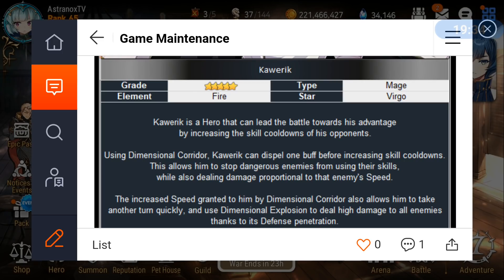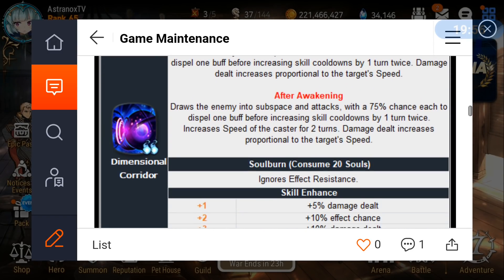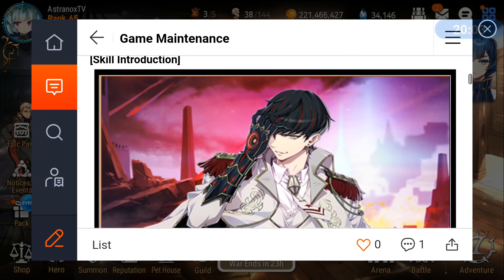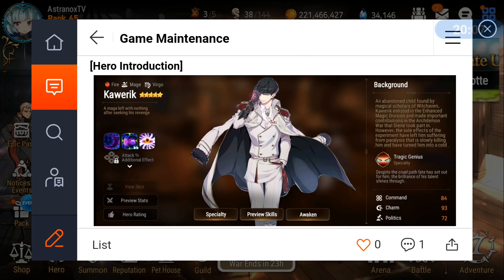You definitely should not be pulling for him only for the purpose of shutting down Bazaar — there are other options. You can out-speed Bazaar, use fire heroes, or other counters. I have a video on how to deal with Bazaar you might want to check out. Anyway, that's my quick review of Karik alongside the patch notes. I'll start with a pull video, then go through PvE and PvP content and release videos in quick succession.